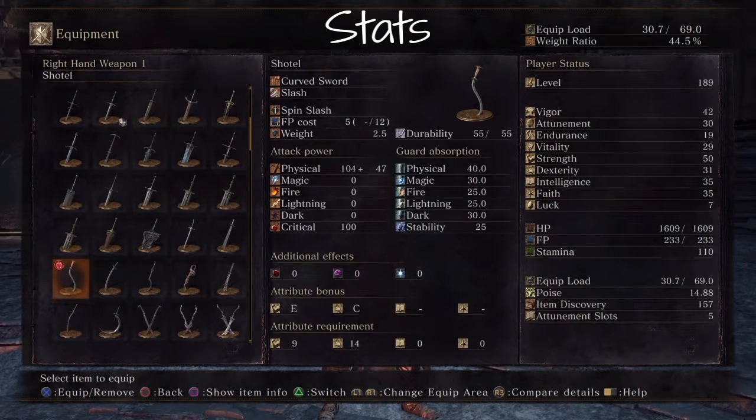Stat-wise, we've got a physical damage that's not much more powerful than a beginner's weapon — though this is not a beginner's weapon. You get this probably a third of the way through a playthrough, if not halfway. On the attribute bonus, we got an E and a C for dexterity. It does require dexterity but even with requirements, while it leans on dexterity, it doesn't take much to wield.